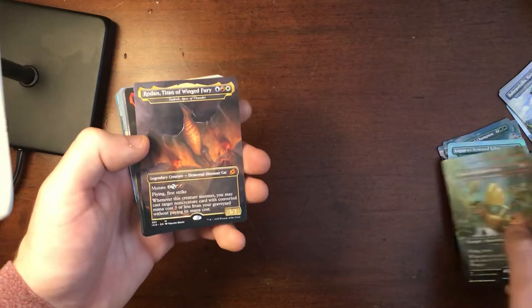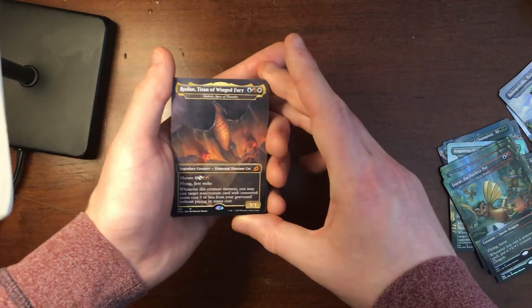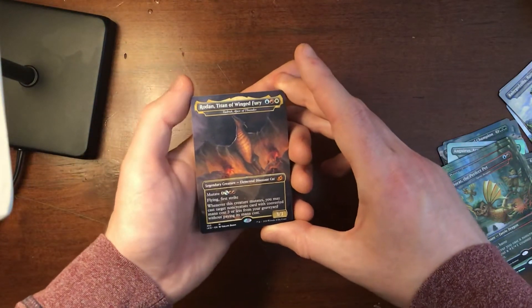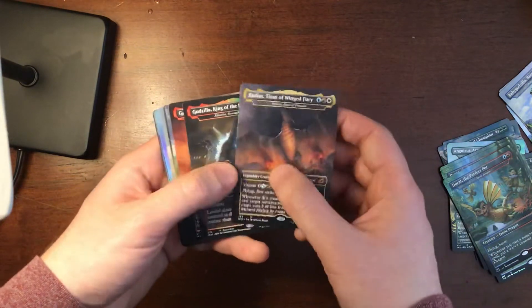And then we have Rodan. This is the only Rodan that I got — Rodan, Titan of Winged Fury. Flying and first strike, only at three cost. That's pretty cool.